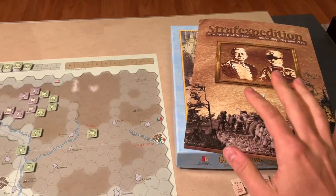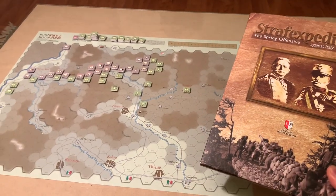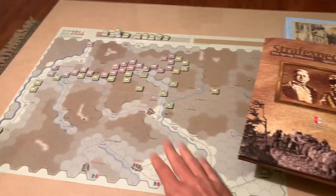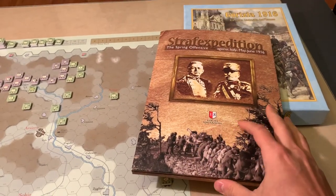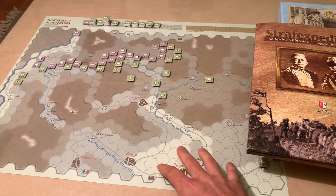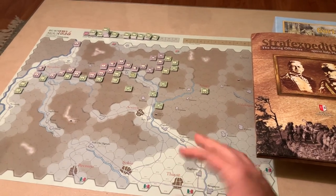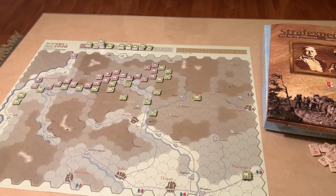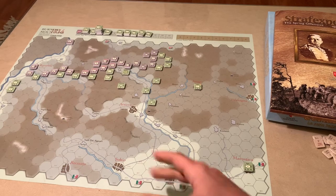Both Gorizia 1916 and Straff Expedition are from Europa Simulazioni and are by the same designer as Burning Mountains 1916, though they use a completely different system and a completely different scale. Straff Expedition is actually on the exact same topic as Burning Mountains 1916 — the only difference is the scale. Burning Mountains is a brigade-level game, while Straff Expedition is a regimental-scale game — more zoomed in, about half the map size. They're both by the same designer, Andrea Brussati. There's a DNA connection across my entire World War I play month.